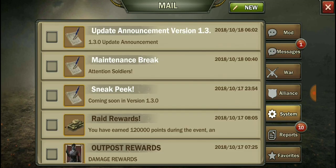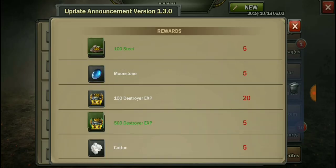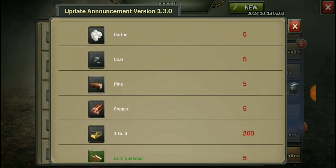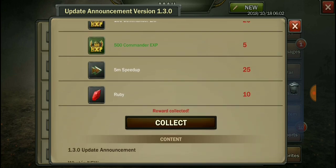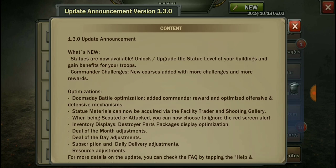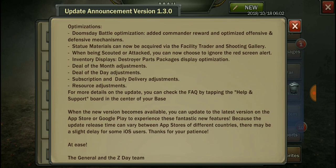All right, so let's look at systems. We got version 1.3.0.0. Statues are now available — unlock and upgrade the statue level of your buildings and gain benefits for your troops. Commander challenges: new courses added with more challenges and more rewards. Doomsday battle optimization added, commander reward optimized, and offensive and defensive mechanisms improved.